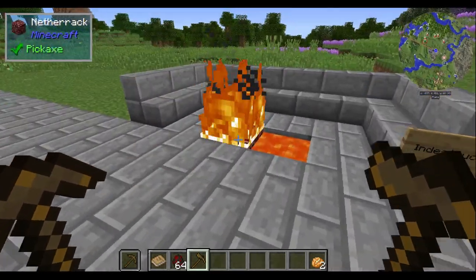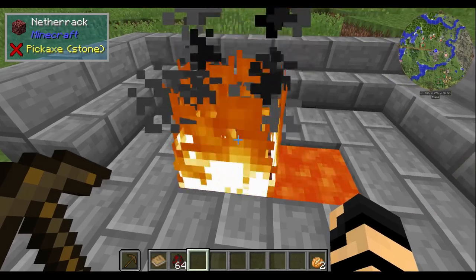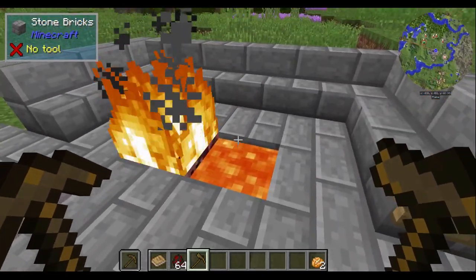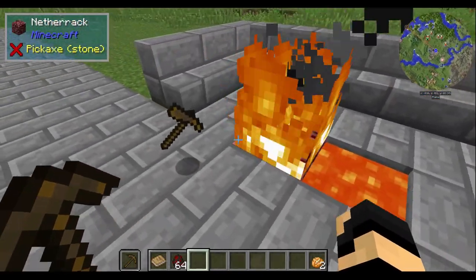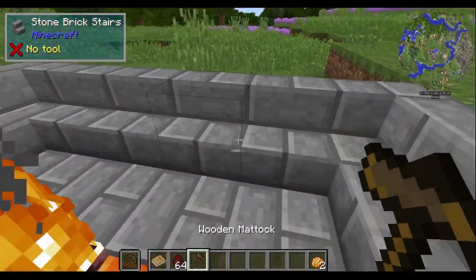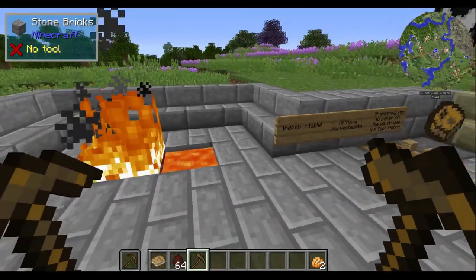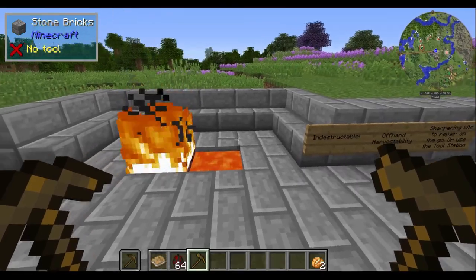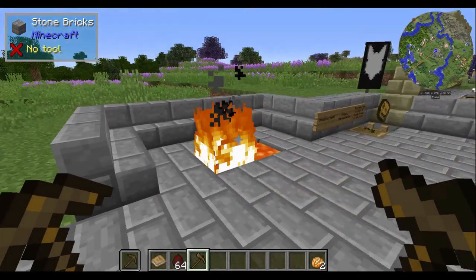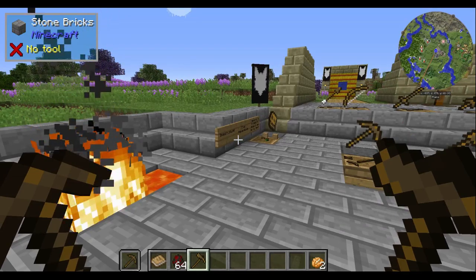First and foremost, these tools are fairly indestructible. If I throw one in the fire, you can see it's still burning — that is just a wooden mattock, and it's perfectly fine, untouched. If I throw it in the lava, nothing happens; it just bounces off. You can lose them in the void, or if you put them in another container that gets destroyed, or in some kind of trash can mod, but otherwise they're nearly indestructible.